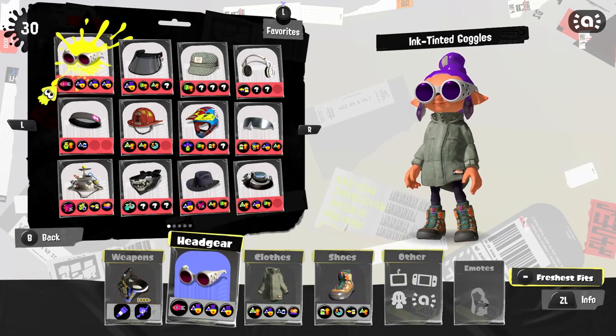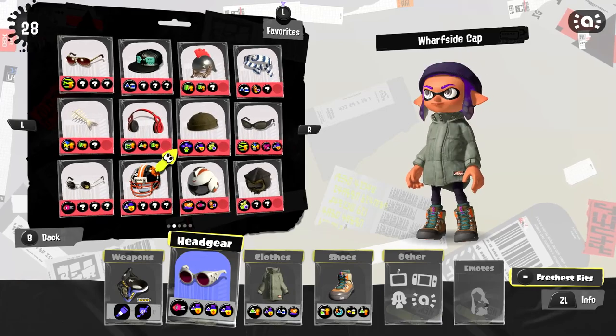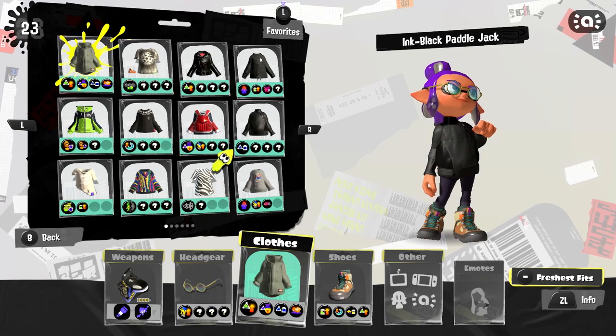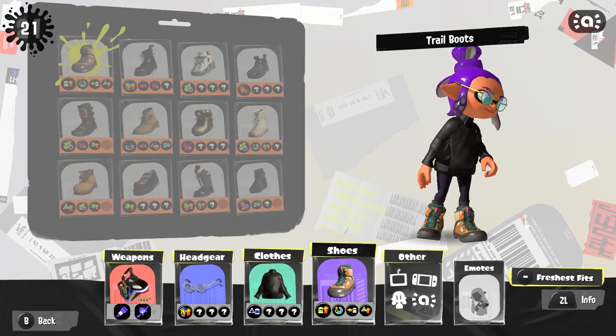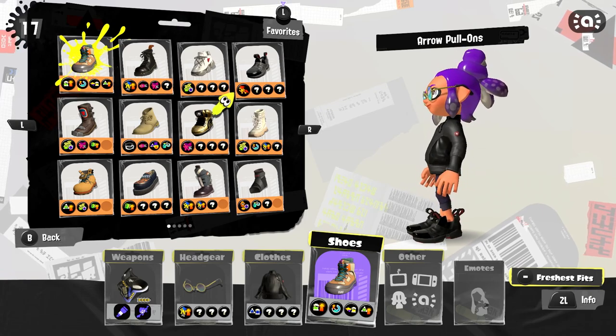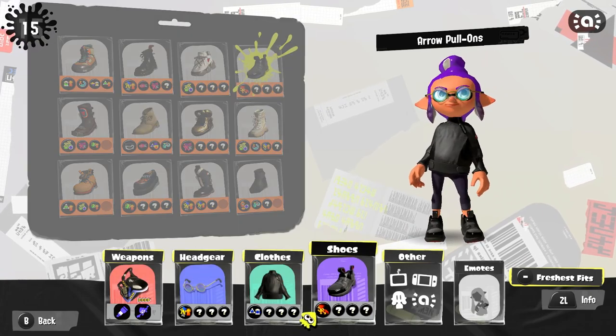I might want to change my gear up a little bit so we're wearing gear we can level up more. If there's anything missing a couple of slots, like these retro blue focals — I have this ink black paddle jack. For the shoes, let's just keep with this color scheme and do the arrow pull-ons. Pretty cool, let's keep it going.